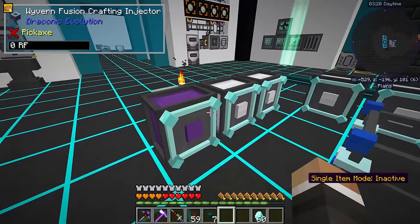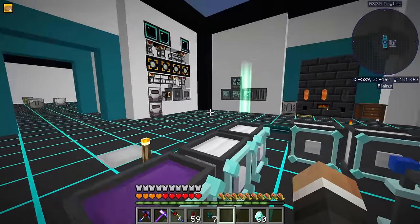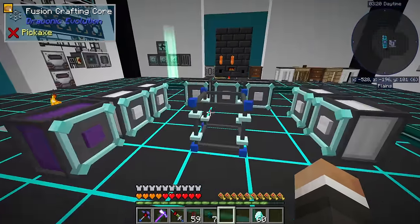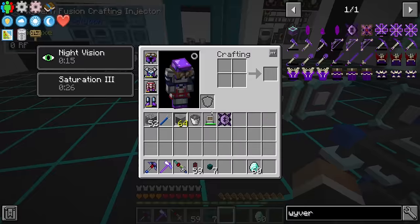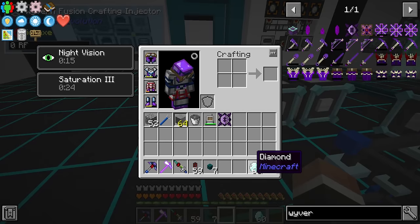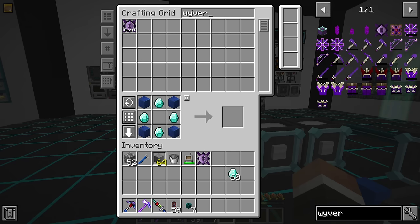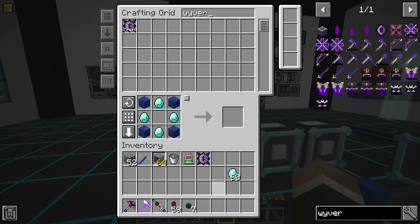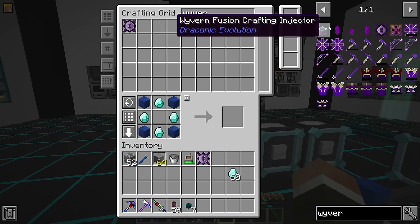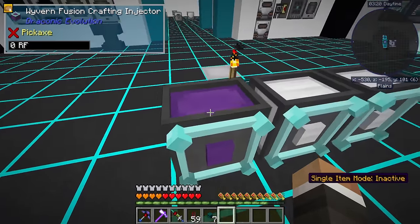At this point we need to make six more of these. It's janky because we have to periodically take one away and put a new one down as we go, which means we can't really do these faster than one at a time. But if we leave single item mode inactive, that means we can request five more wyvern cores. That's going to take us to six wyvern cores in total, which is how many more we need to get seven wyvern fusion crafting injectors. And we can put all seven of those into here.